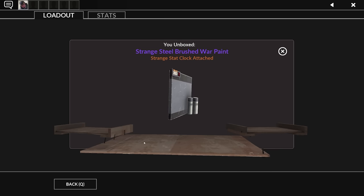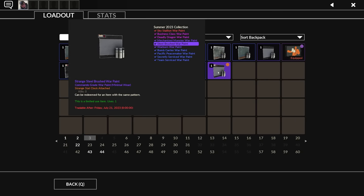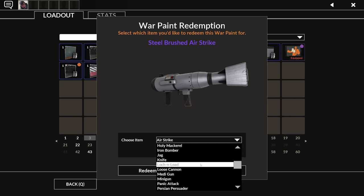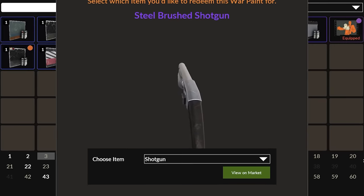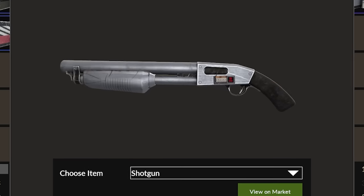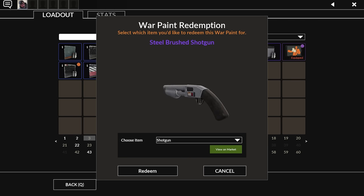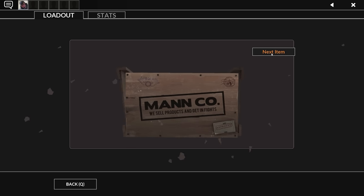A strange steel brushed — it's minimal wear, a little dinged up, but it's strange. Let's see what it looks like on the shotgun. It doesn't look too bad. It's got a little scratch here and there — it's fine though, those will buff right out. I'm coping. I'm so close to what I want. I don't need it, I don't need any of this stuff.